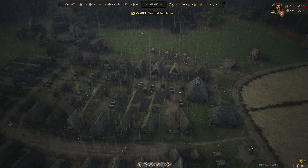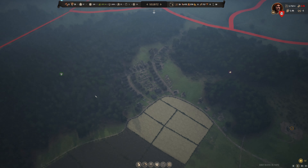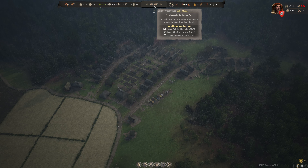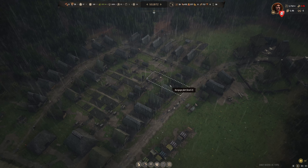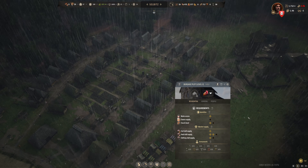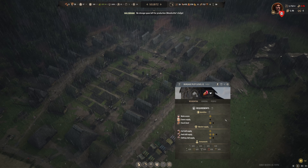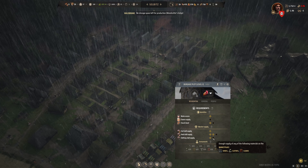Hello everybody, and welcome back to Manor Lords, where we are currently working on getting Selvitz up to the level of small town. In order to do that, we need to get three burgages upgraded, tavern supply, church level, food stall supply, and clothing stall supply.